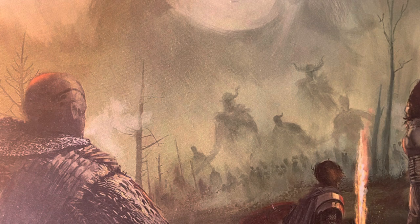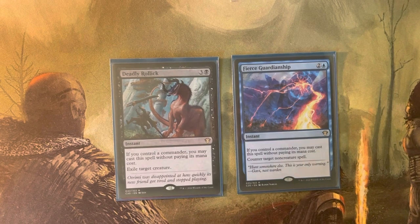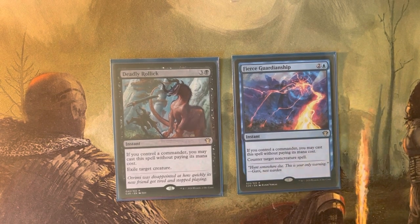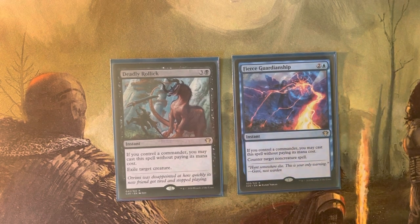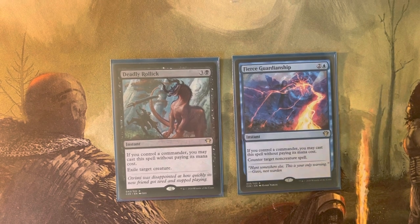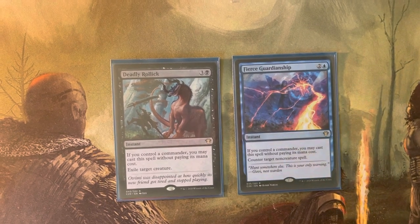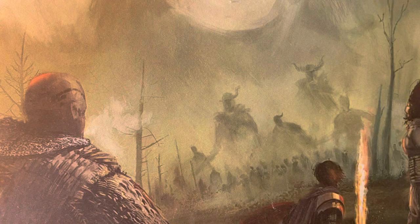Next, my instant-speed spells — starting with two free-to-play spells if I have either commander. First is Deadly Rollick, which lets me exile a creature. Exiling gets around indestructible, which is very important. It also triggers Vial Smasher for four damage. I really like that the regular converted mana cost is kind of high, since I don't intend to ever pay full cost — but I could if needed. Then Fierce Guardianship, which normally protects me late game or stops somebody from winning. Because I have two cheap commanders, I generally always have at least one out unless a board wipe just happened. This has a lot of opportunity to be free-cast and counter things that would slow me down, and also triggers Vial Smasher for three damage.